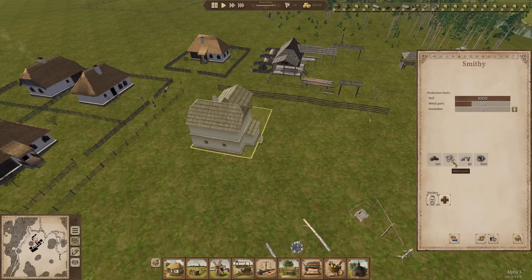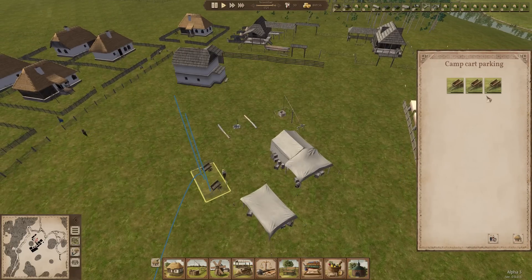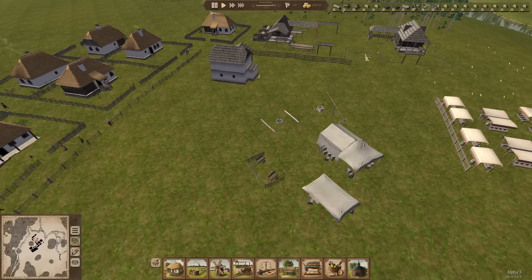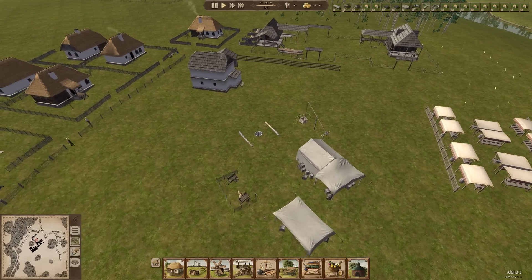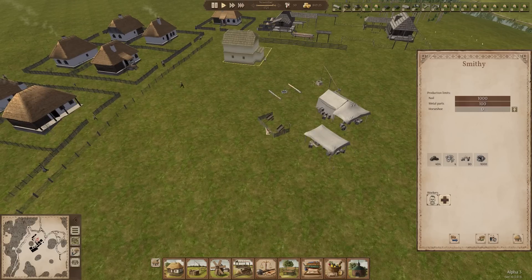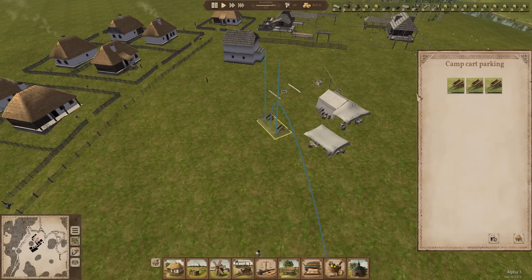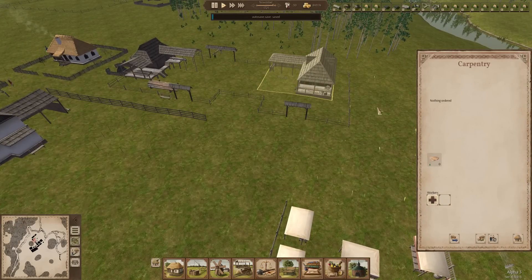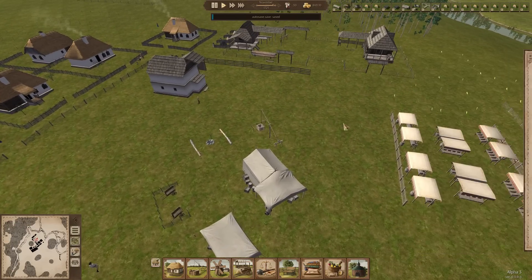I was looking at the carts and they're close to needing to be replaced. I think I'm going to get the cart parking promoted and move those over there because they need to be repaired soon. What I'm going to do is increase the amount of metal parts we're making to make sure we've got enough to repair those when they need repairing - which is going to be fairly soon. I'm probably going to build a fourth cart as well to make sure we've got enough to satisfy demand.